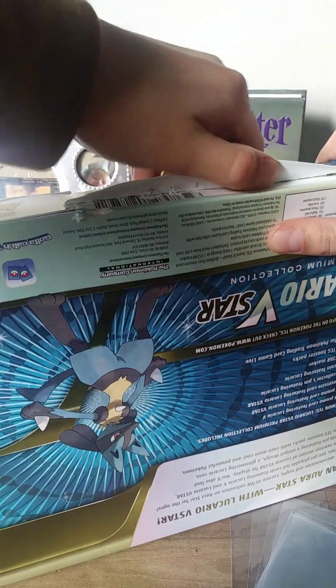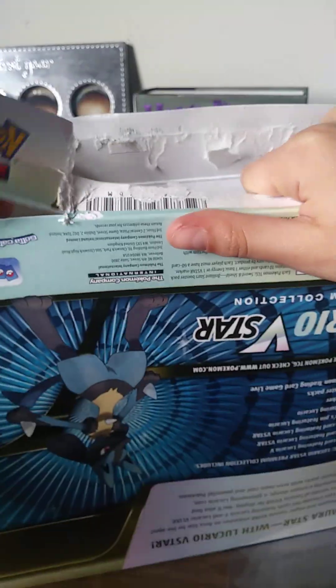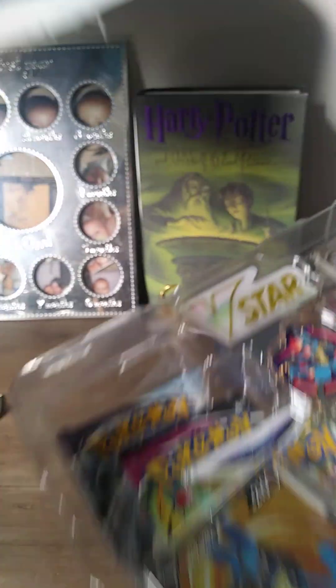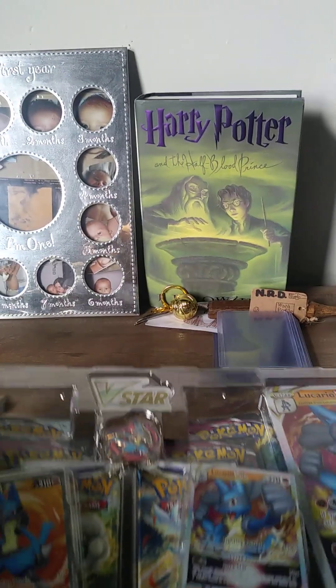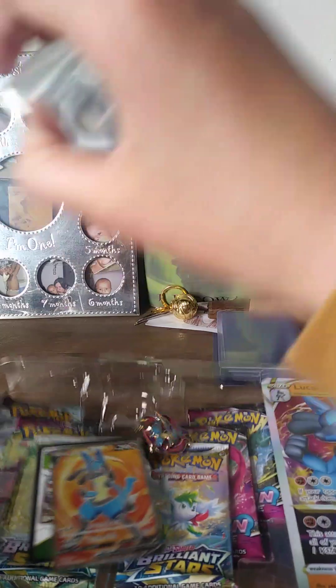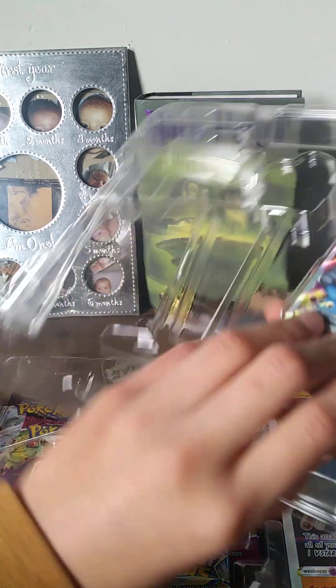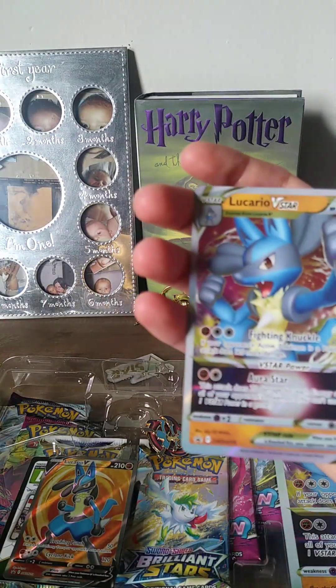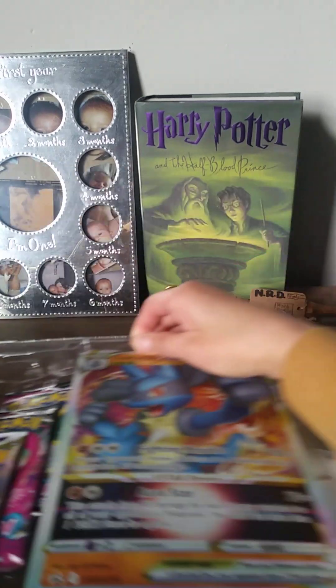Okay, that should be good enough. Let's take this off. There we are. So this is everything that's in it — oh boy, this is pretty good. What's in here? We have a Lucario V-Star! Let's go ahead and get that saved up.